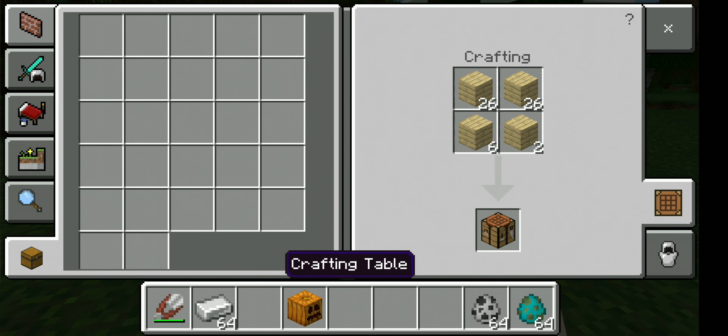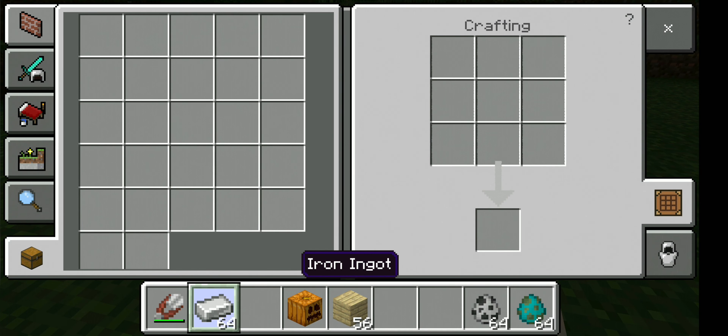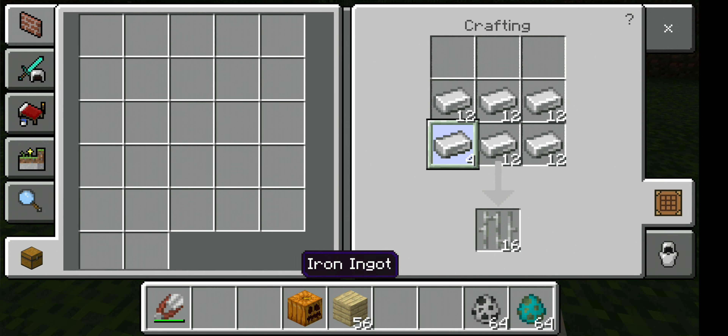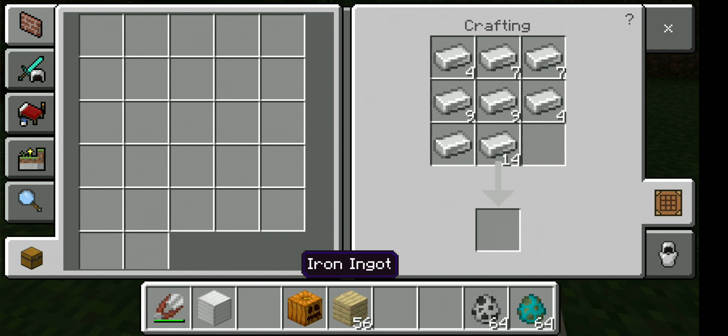Iron Golem uses a carved pumpkin. You have to use iron blocks for Iron Golem — it requires 4 iron blocks. 9 times 4 is 36 iron ingots. Those 36 iron ingots make 4 iron blocks.